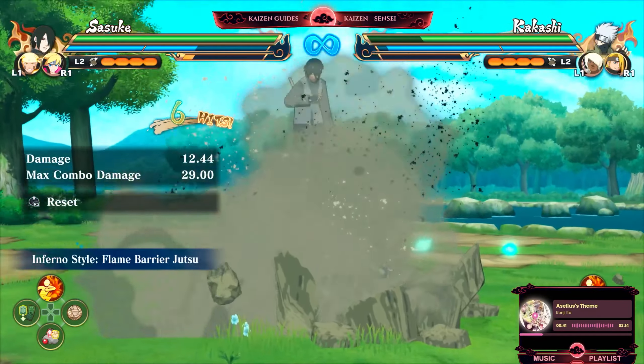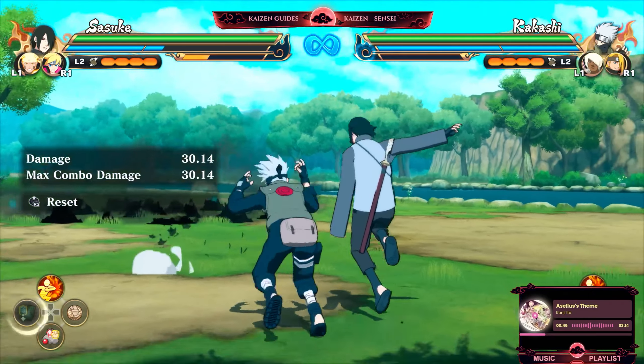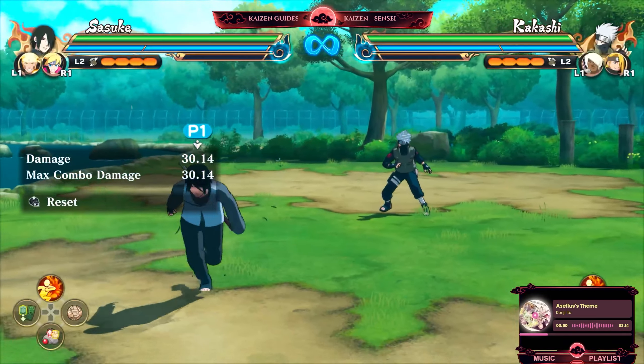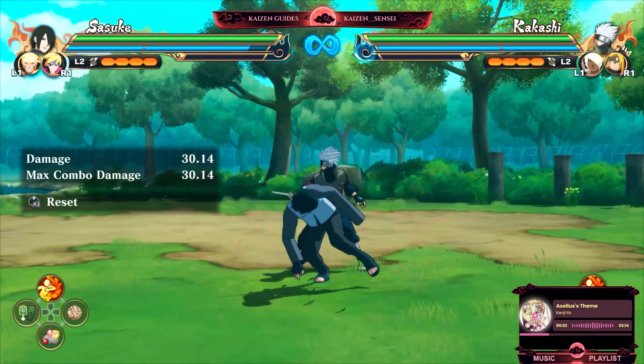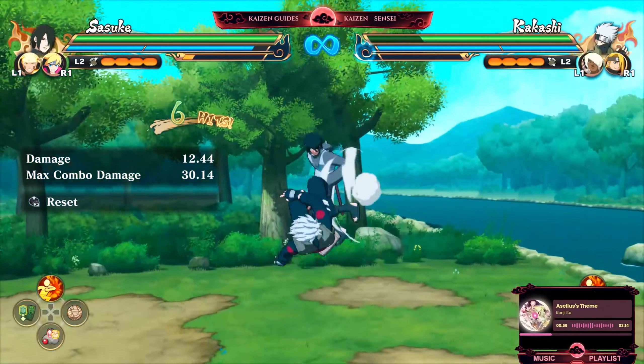Next up we have his grab — one of the best grabs in the game just because of how smooth it is. It also converts into his jutsu, which you can teleport people back into to get further damage and a follow-up. It's also one of the smoothest grabs in the entire game.